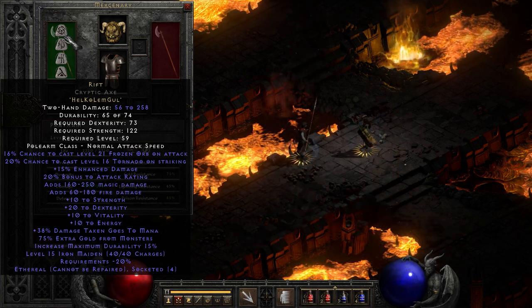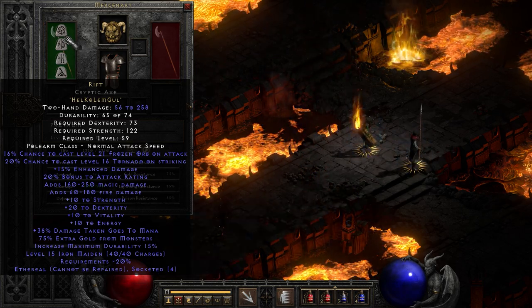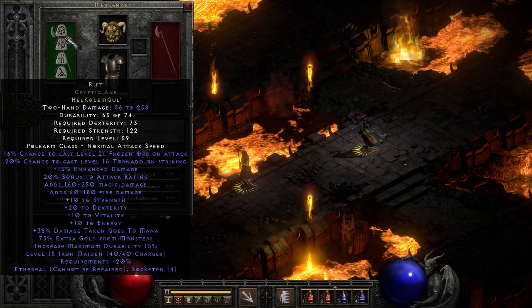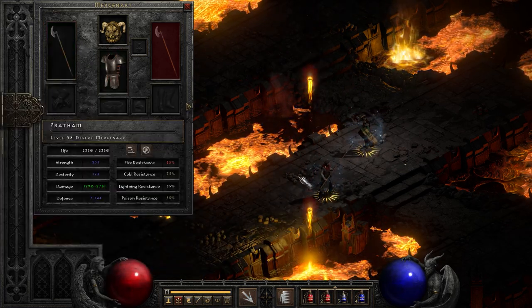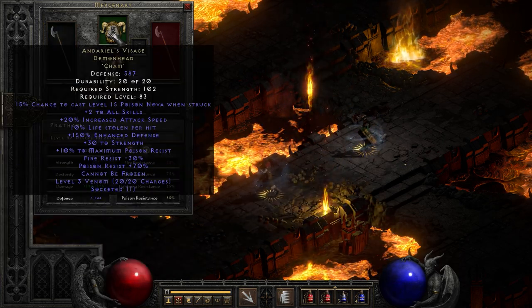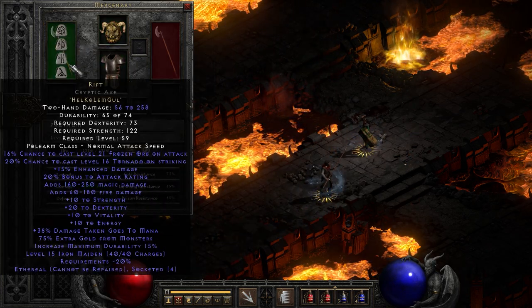Here's the thing about this: it has a 16% chance to cast a level 21 Frozen Orb and a 20% chance to cast a level 16 Tornado on striking. Level 21 Frozen Orb is pretty good. This is not going to bypass cold resistance like with Cold Mastery or anything like that, but it's kind of interesting every single time he swings. I've geared him up with some things to make him attack faster, because normally this cryptic axe is actually kind of slow.